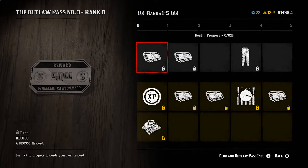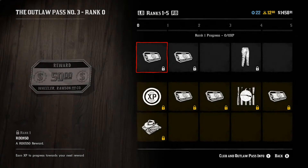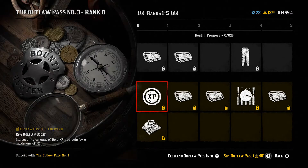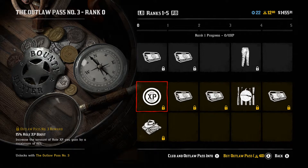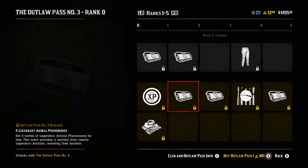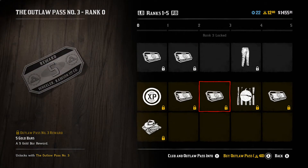Next let's look at the Outlaw Pass club rewards. Rank 1 gives 50 bucks. The pass runs until October 19th and has 80 ranks. I'm assuming it still costs 40 gold bars — you can earn up to 40 gold bars back. Rank 1 also has a 15% XP boost and the Dead Ham item. Rank 2 gives free legendary animal pheromones and an ability card. Rank 3 gives 5 gold bars.